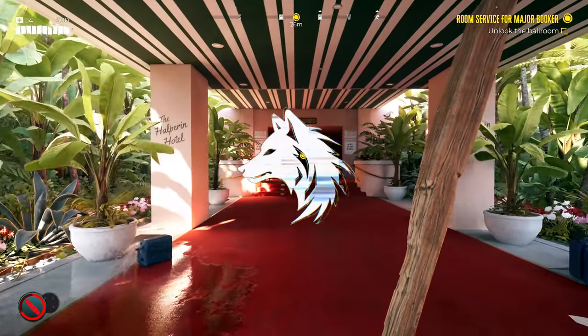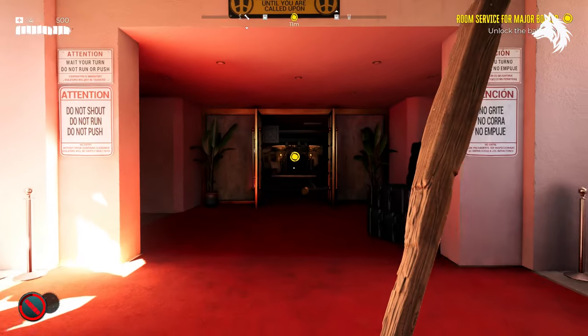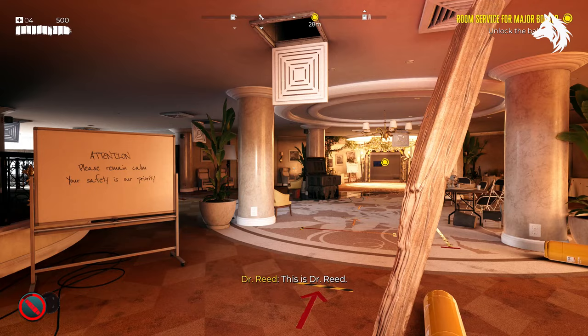Hello, Luna here. Welcome back to another guide video. Today we're looking at how to unlock all five safety deposit boxes that are found behind the reception desk at the start of the Halperin Hotel.